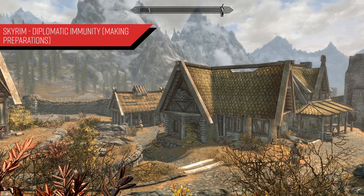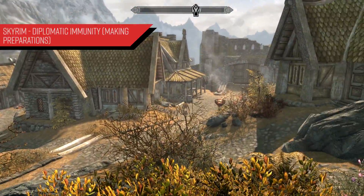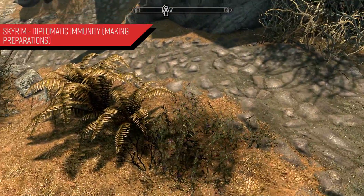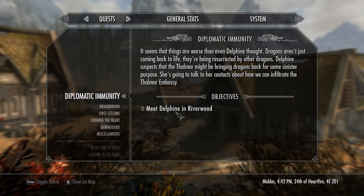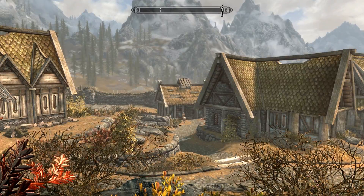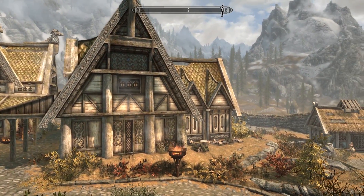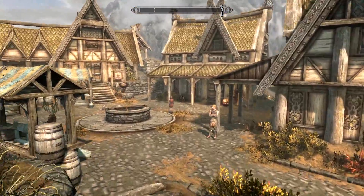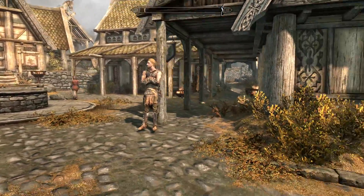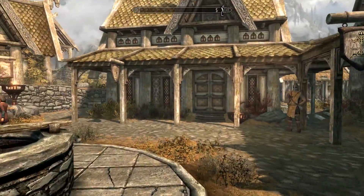What's going on, good people? This is your boy Small Soldier back in action once again with another let's play episode for Skyrim. This time we have the quest Diplomatic Immunity, where we need to meet with Delphine in Riverwood. But before we do that, we're going to make some battle preparations. The main thing we're going to do is prepare ourselves to sneak inside the Thalmor Embassy.